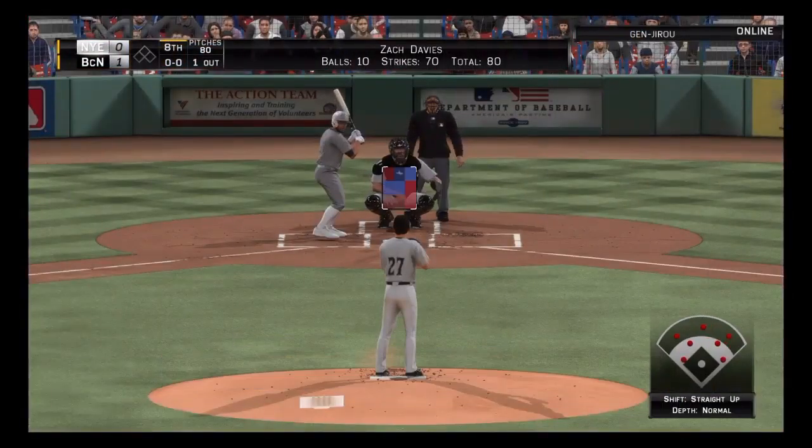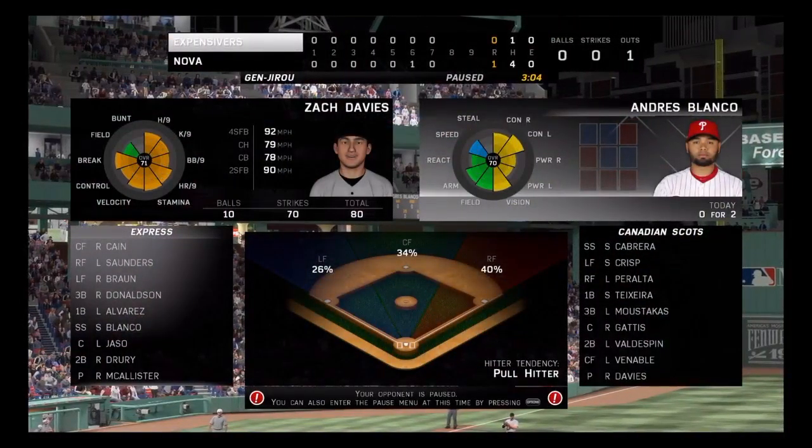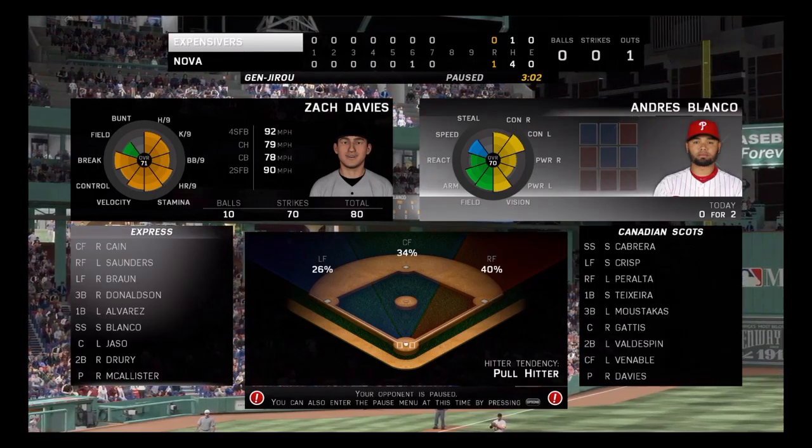Andres Blanco will stand in now. He struck out and flied out — 0 for 2 thus far.